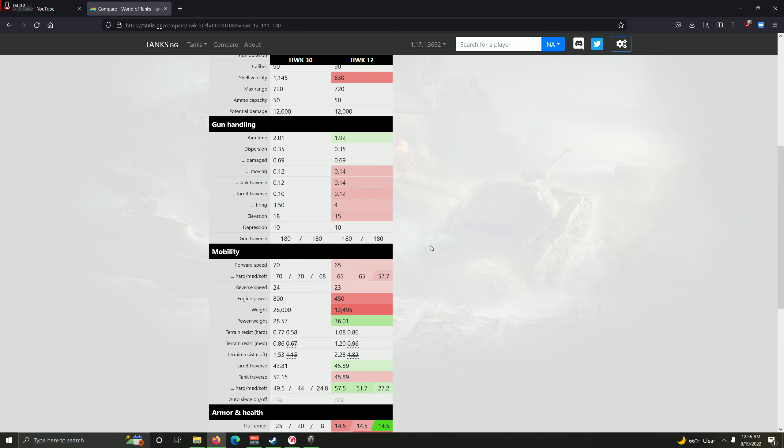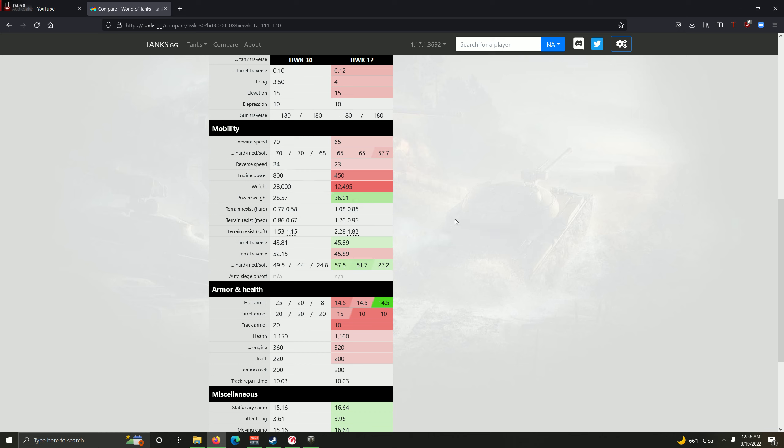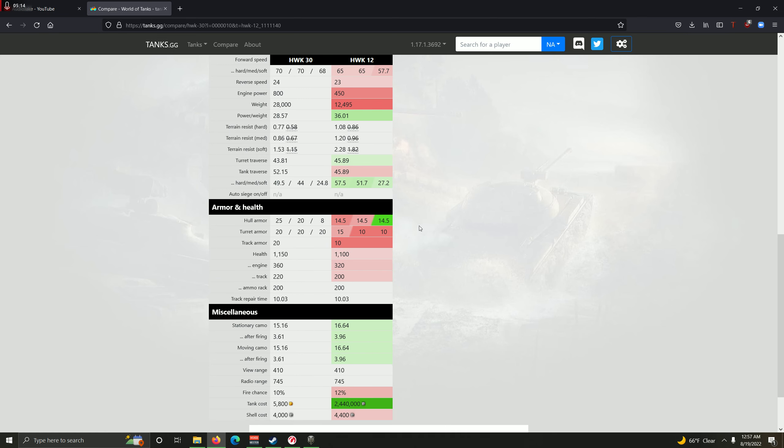Gun handling is pretty similar between the two, with slightly better aim time on the HWK 12, though slightly worse dispersion while moving and turning. Both tanks get 10 degrees of gun depression, which is lovely. Speed-wise the HWK 30 comes out ahead — 70 km/h top speed versus 65 — with much more engine power, though it is considerably heavier, so the HWK 12 has a better power-to-weight ratio and better terrain resistances.